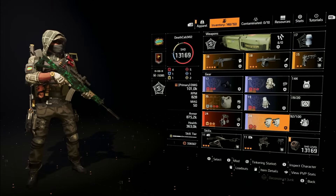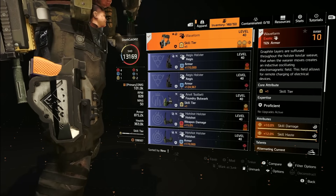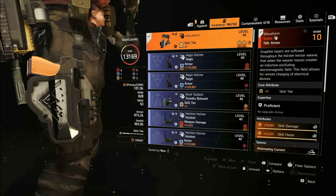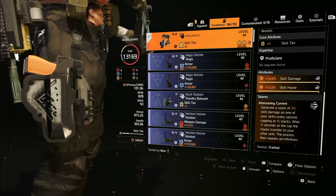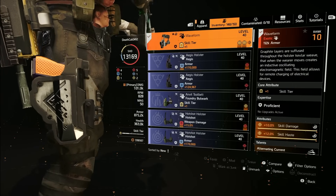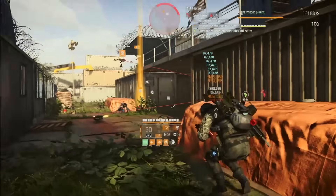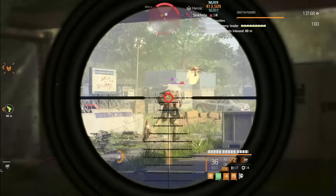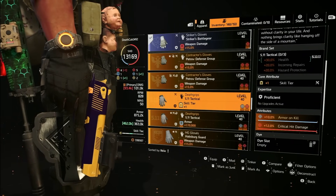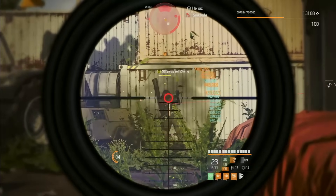The Waveform holster gives a skill tier, skill damage, and skill haste. I chose it over the Pecaro's holster — its Alternating Current talent gives 30 percent skill damage that teeter-totters between both skills, and we're running two damage skills so that's helpful. With the Pecaro's holster you'd need two pieces of Brazos and you'd lose your armor on kill, which wasn't ideal. I also tried Death Grips on the gloves, but having more damage from the skill was more useful than an extra 10 percent armor on kill.